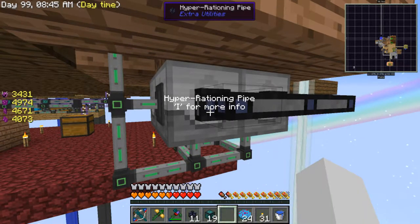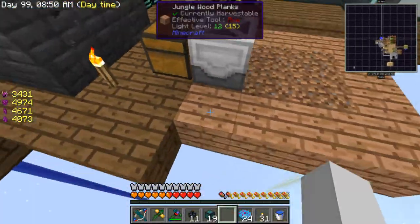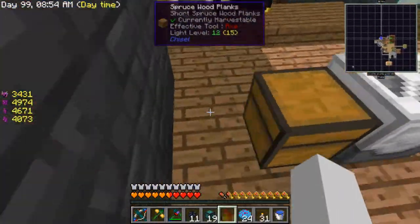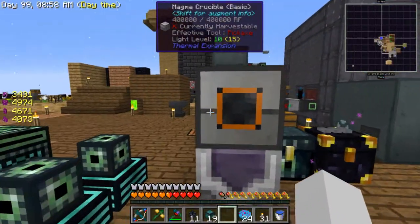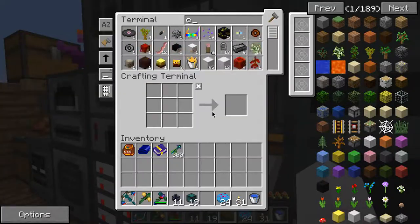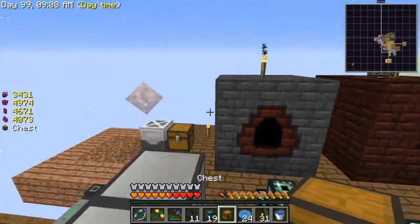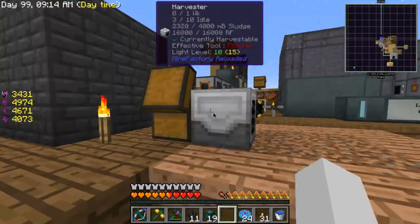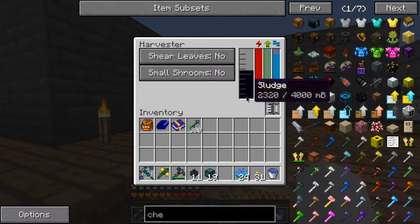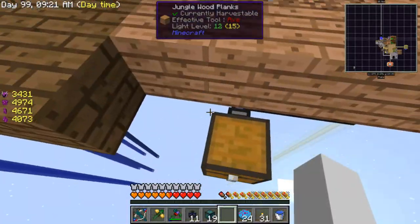I'm pretty sure there's some way of clicking on these - which mod is this? Extra Utilities maybe? I'm going to go get another chest and put a few settings in there to see if it works. I only need one to see if it's gonna work the way it should. Oh, this has sludge - that's why we need a sludge boiler, which is good because I can get sand from it.